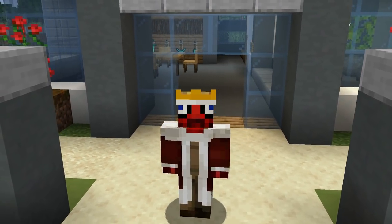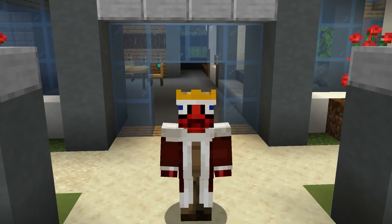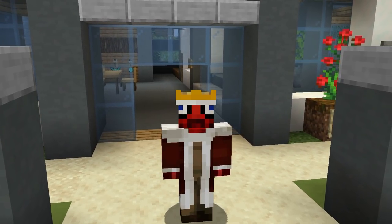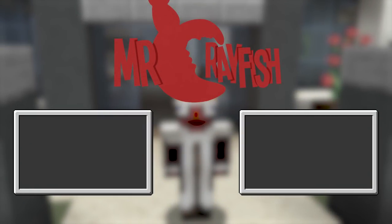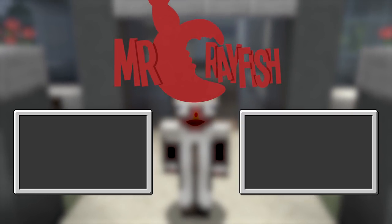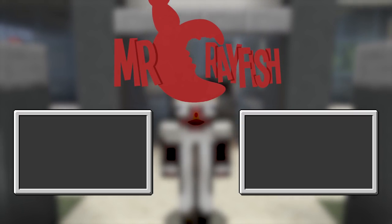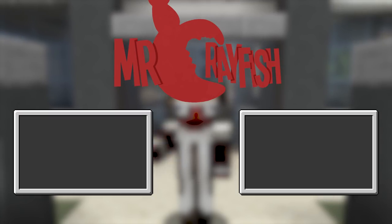That is going to end off this update today. This is by far my favorite update of the 1.14 version of the furniture mod and it is now available — download link is in the description below. If you guys haven't already, drop a like on this video, subscribe, turn on the bell notifications, and I will catch you guys for the next furniture mod update coming next week. We're doing these weekly — catch you guys later, bye!